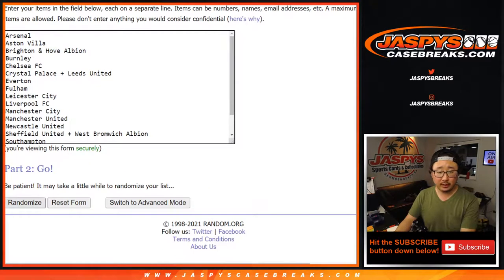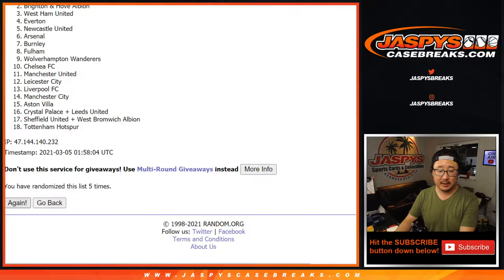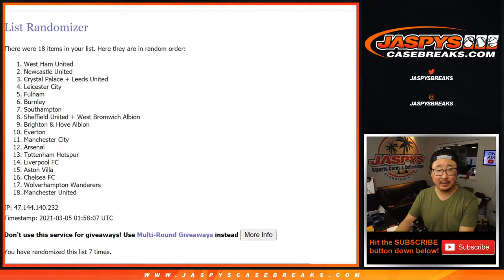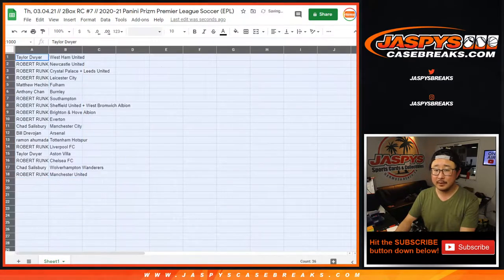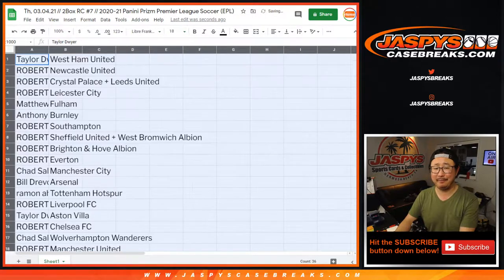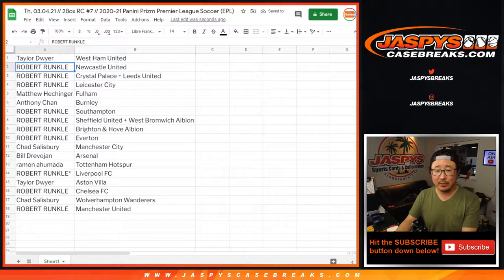Seven times for the clubs. After seven, we've got West Ham United down to my rivals, Manchester United — I'm a Liverpool supporter. Rough day for them today, one-nil loss to Chelsea. I think like their fifth home loss or league loss in a row. It's crazy. Taylor with West Ham United. Robert with Newcastle, Crystal Palace, Leeds, and Leicester City. Matthew with Fulham. Anthony with Burnley. Robert with Southampton, Sheffield United, West Brom, Brighton, and Everton — another rival of mine. Chad with Man City, they're running away with the league. Bill with Arsenal. Ramon with Tottenham. Robert, you got Liverpool and Chelsea. Taylor has Aston Villa. Chad has Wolverhampton, and Robert Runkle has Manchester United.